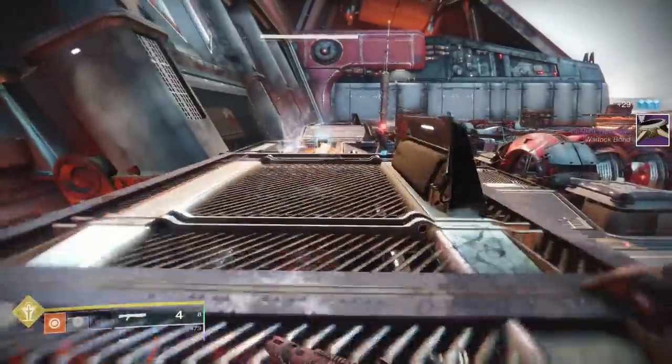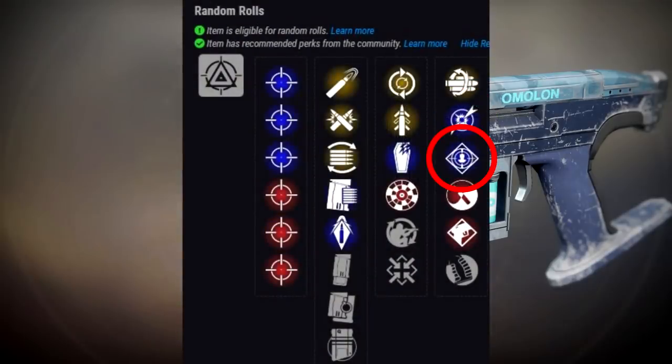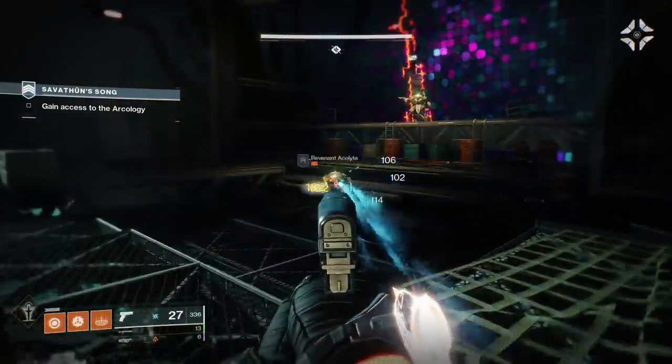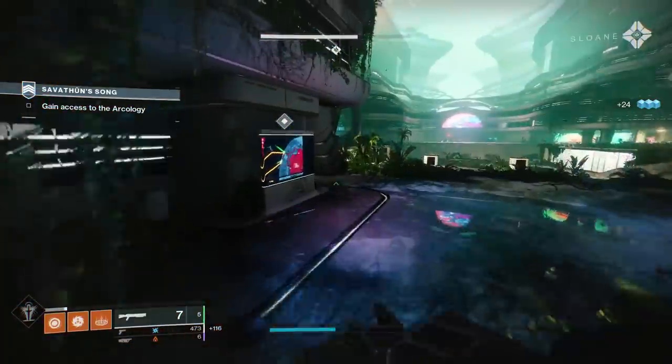If you don't get that, there are decent alternatives. Dragonfly and Rampage are both pretty good in PvE, and Rampage could work in PvP as well. For a totally PvP-focused roll, Rangefinder or Quickdraw plus Tap the Trigger may be what you want for ultimate accuracy — but this thing is so stable I don't think you really need it. That damage increase from Multi-Kill Clip is just too big to ignore.